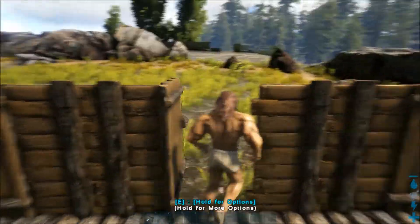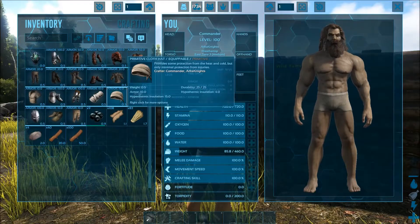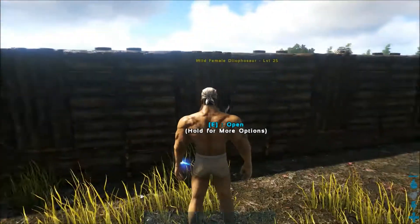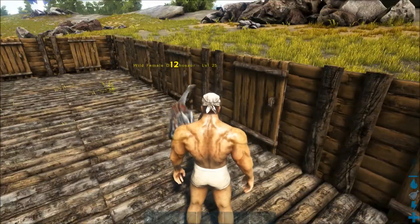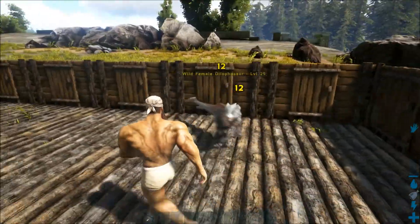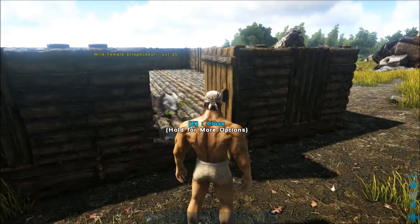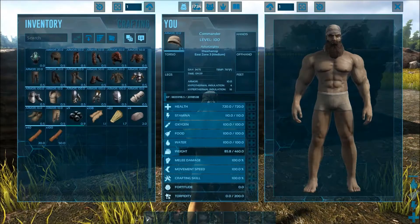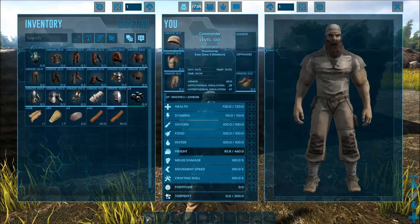Now we're going to go outside and I'm going to slip on just one piece of gear. You can automatically see that with just 10 armor we're taking one point less damage. Let's get back to the door, close the door. Now let's put on the full set and see how far the conversion goes.